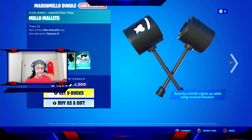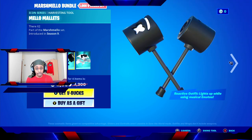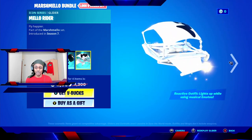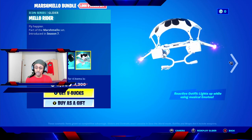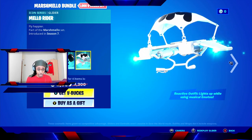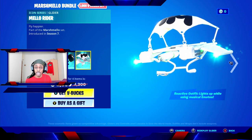Moving along, there's also this pickaxe — again it lights up while using musical emotes, which is really cool. You can listen to the swing sound effect by pressing the left stick on the Xbox controller. And we also have a look at the glider that comes along with this set, which also lights up while using musical emotes. Of course when you're gliding you can't emote in the air — who knows, maybe it lights up if somebody emotes around you.